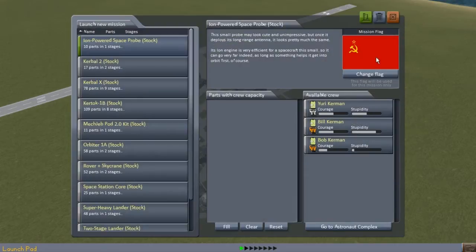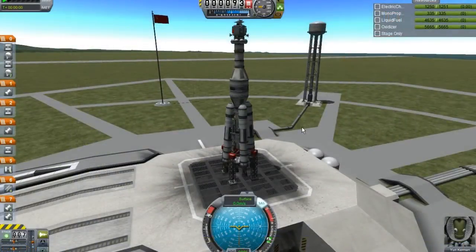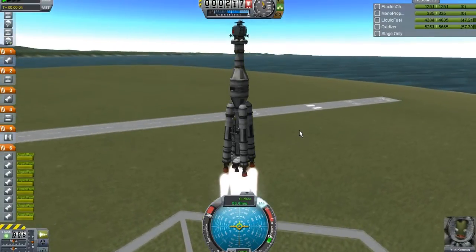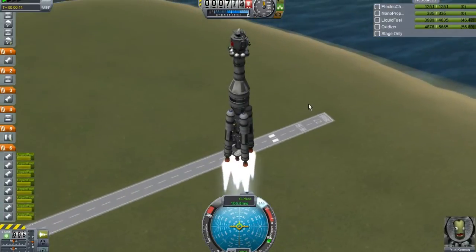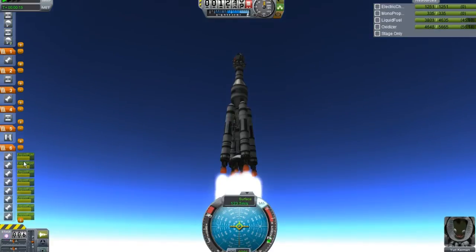We're back at the Kerbal Space Center. Here's the launch pad - we're going to click on it. Here's our mission flag, and we're going to be assigning Yuri Kerman on this flight. Three, two, one - launch! Release clamps, and Yuri Kerman is about to go into space!